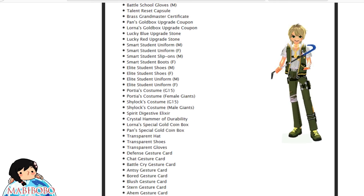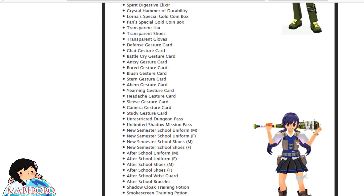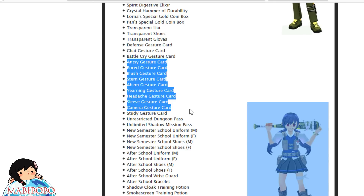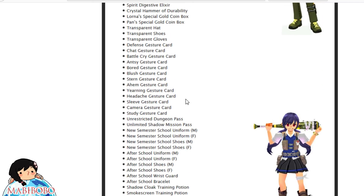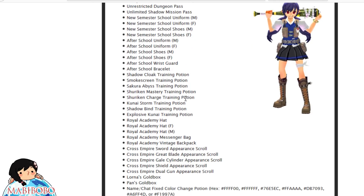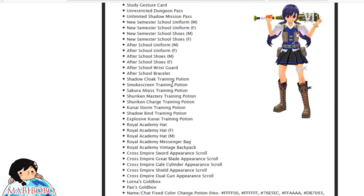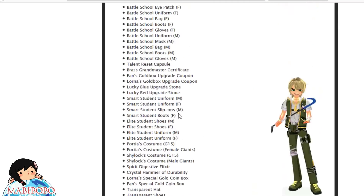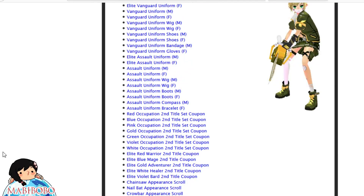And of course the additional items that are kind of old stuff — battle school stuff, smart student uniforms. That seems to be the regular stuff in gachapons now. There's Shylock stuff, gestures — they don't seem to be new. Training potions, alchemy stuff, dyes. Alright, that's the general idea of what this gachapon is.